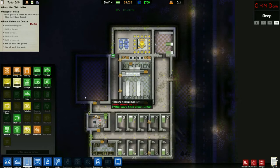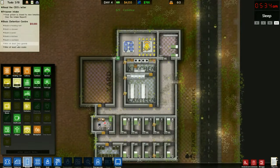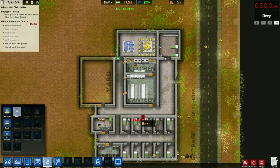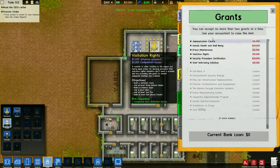Looking at the top left, we've built our holding cell, shower, yard, kitchen, and canteen. We have to hire at least two guards and two cooks. I'm actually going to hire four guards and just two cooks - that'll give us an extra $10,000.